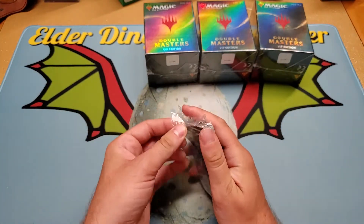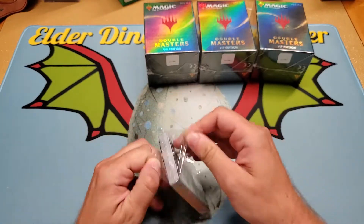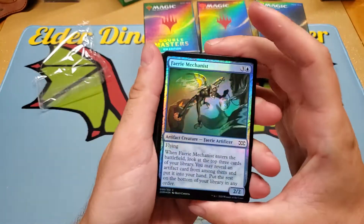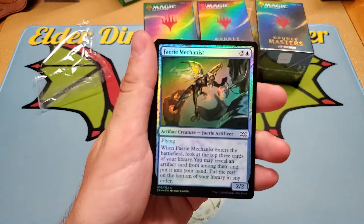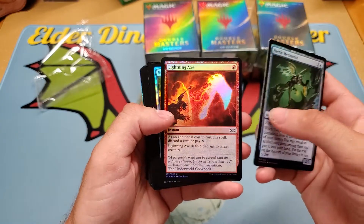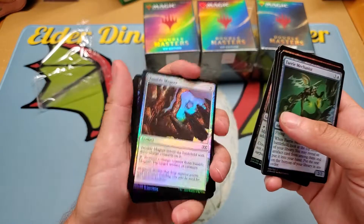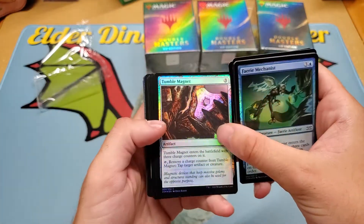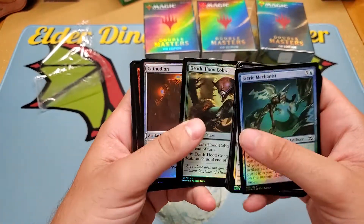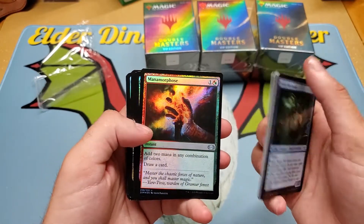So we're going to start this up. These are not the easiest things in the world to open. Alright, so we got Fairy Mechanist, Thraben Inspector, Lightning Axe, Sift, Urza's Tower — that's solid — Tumble Magnet, Dire Fleet Hoarder, Death-Hood Cobra. And ooh, Manamorphose Foil! That's a good hit.